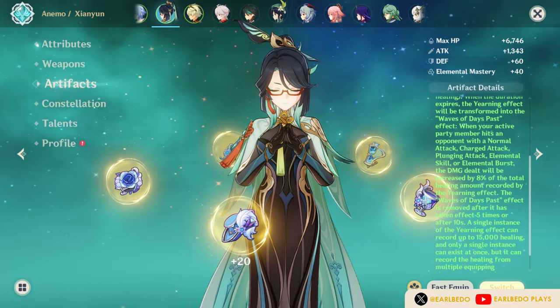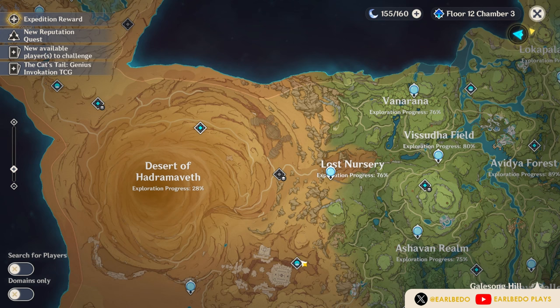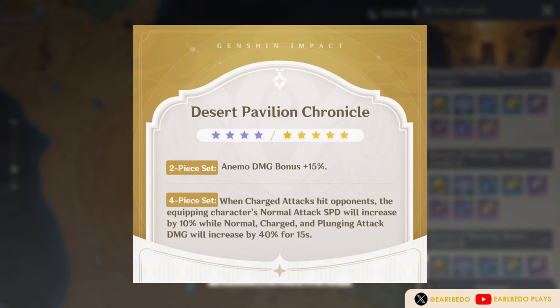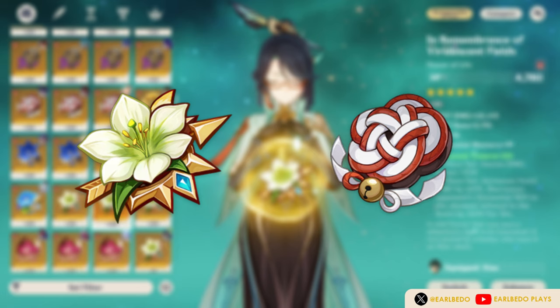If you do not have a 4-piece set, you may mix and match 2-piece healing bonus, 2-piece attack, and 2-piece ER sets. For a DPS build, Desert Pavilion Chronicle is a great choice — it gives 15% Anemo damage bonus and 40% plunge attack damage increase if she performs a charge attack. If you do not have this, you may mix and match 2-piece Anemo damage bonus and 2-piece attack sets.